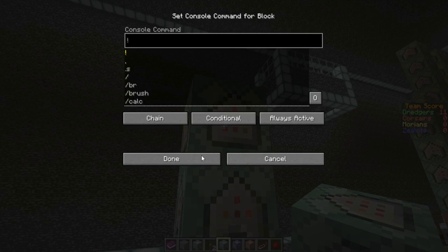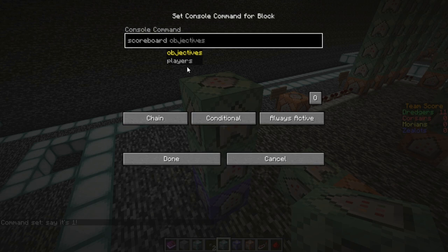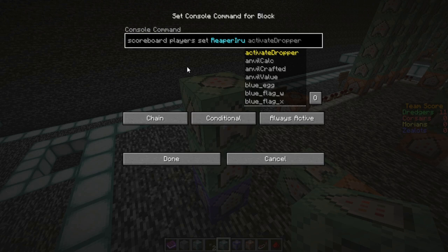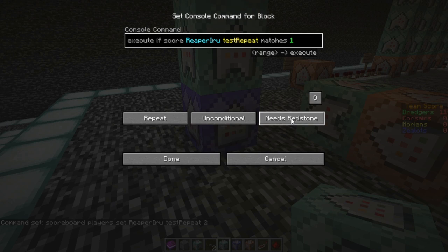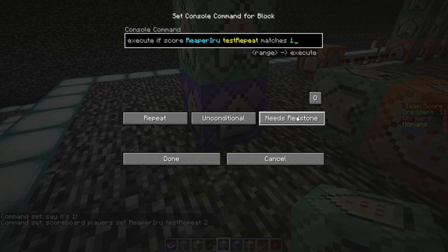We'll make two conditional chain blocks and put 'say it's one' in there. On the other chain block we put 'scoreboard players set reaper_arrow test_repeat 2,' because else it will just keep repeating. Before we do anything, this repeating block still needs to be set to always active. The chain blocks are already on always active. Put the repeating one on always active as well.